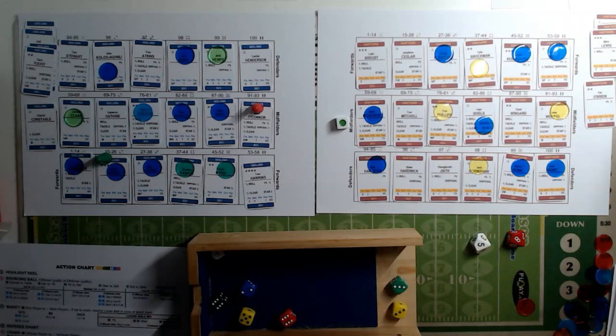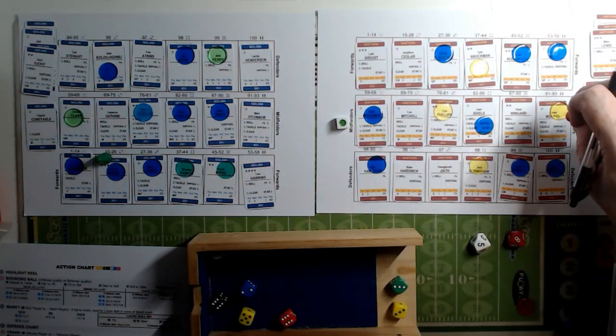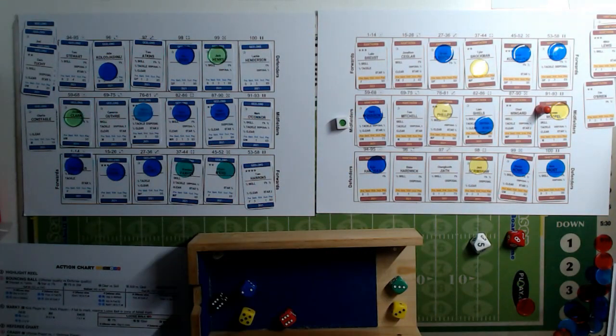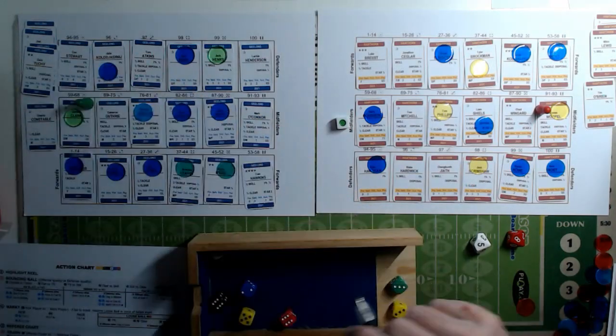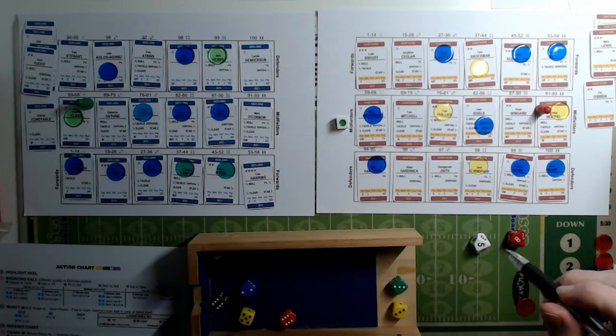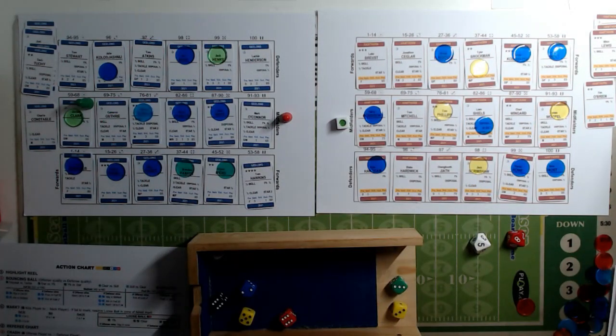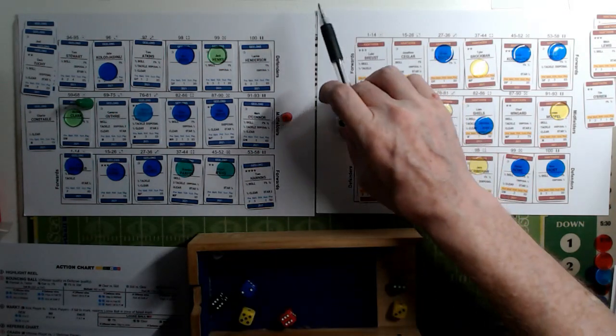An eight is a tackle between James Worrell for Hawthorne and Jordan Clarke. Worrell has half disposal, Clarke has no tackle, so Worrell wins. But it's a six, so Hawthorne lose it to Geelong. The blue die says two and it's in the midfield - the defensive team wins, so they take over possession in the midfield area.